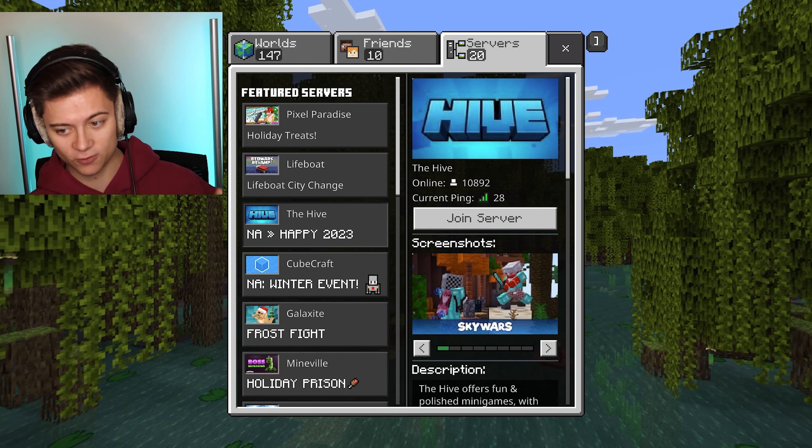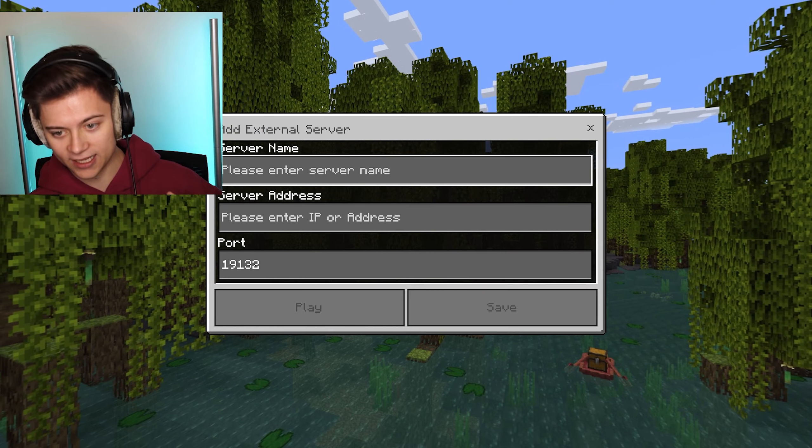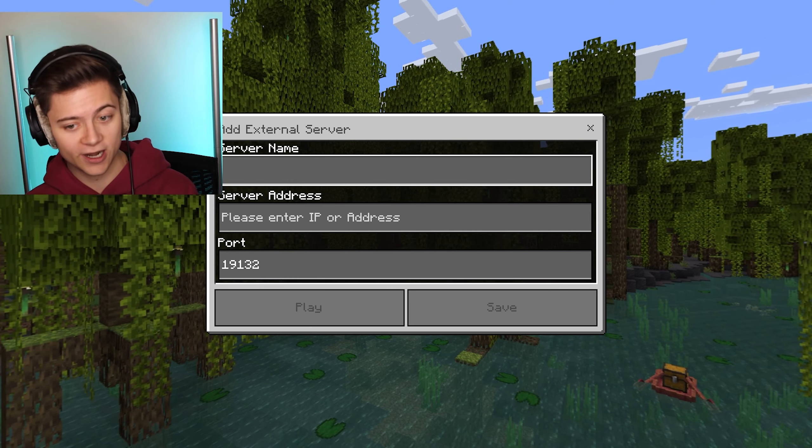If you want to add a custom server, scroll down and there will be an Add Server button. From there you can go ahead and add a server.